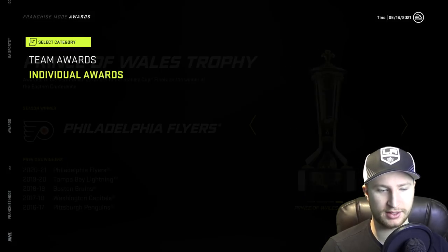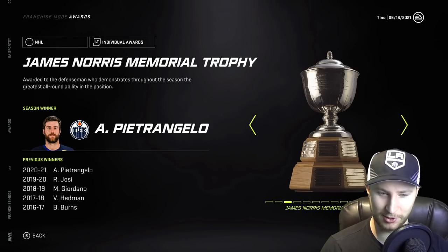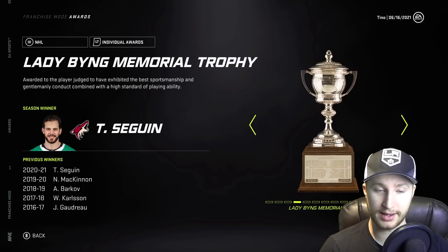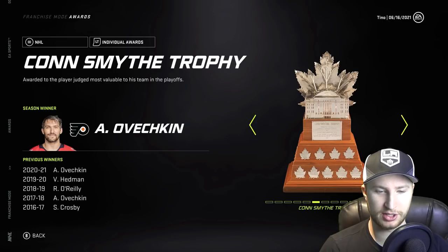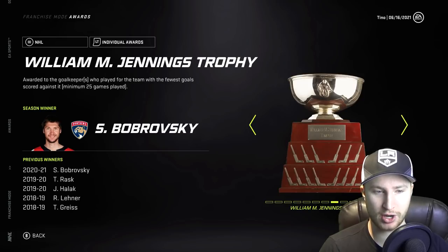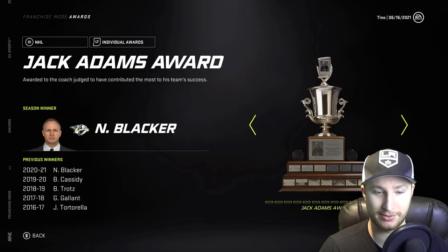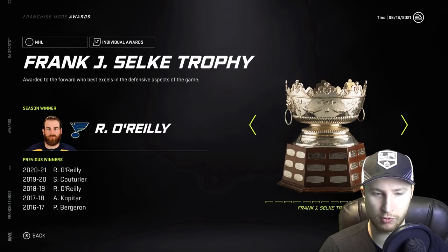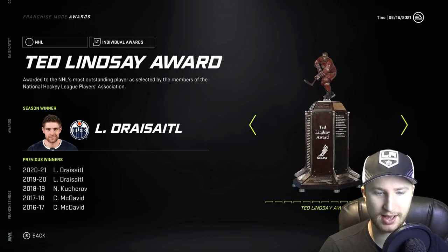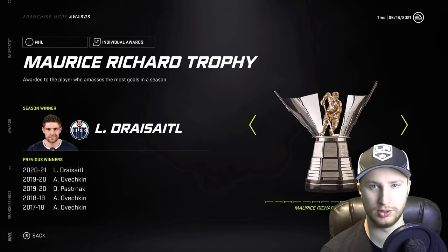JVR had 17 points in 16 playoff games — what a playoff performer. But his former team, the Philadelphia Flyers, won the Stanley Cup. So that's unfortunate for him. We got Dreisaitl with the Art Ross and the Hart. The Norris goes to Petrangelo. Tyler Sagan with the Lady Bing. The Calder goes to Lafranier. Ovechkin gets the Conn Smythe. Vezina to Bishop. Bobrovsky's taking home the Jennings. Jack Adams to Blacker on the Nashville Predators. O'Reilly gets the Selkie. Ted Lindsey goes to Dreisaitl, and the Maurice Richard also goes to Leon.